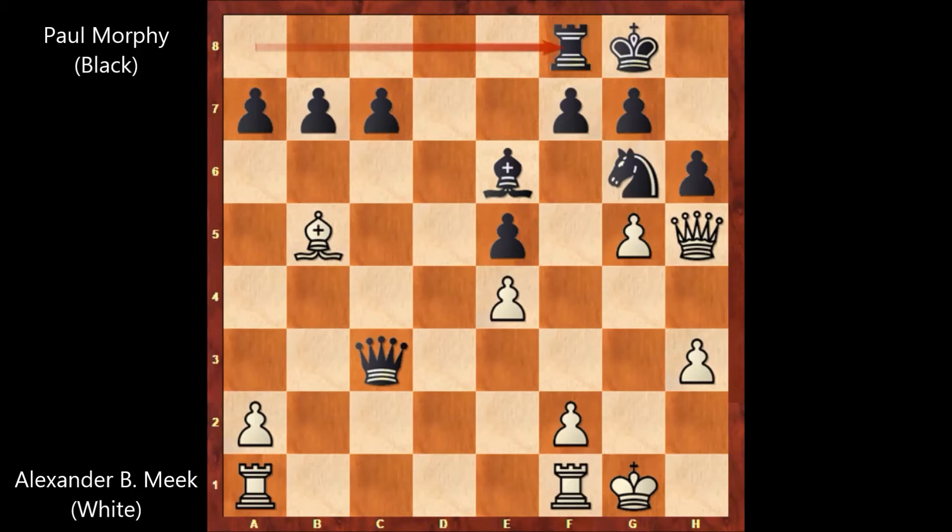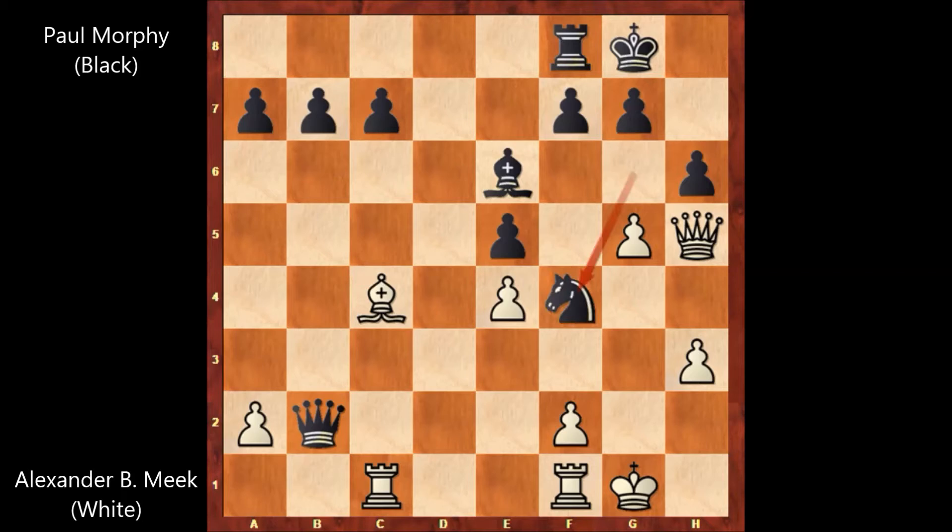Rook from a to c1, B. Fort Meg is attacking the queen. Paul Morphy played queen to b2, bishop to c4 saving the bishop, knight to f4 attacking the queen, queen to d1. Paul Morphy captures another pawn, knight takes on h3. So Paul Morphy is compensating for his rook by capturing three extra pawns, and black has the compensation.